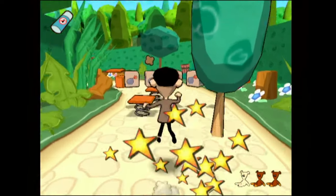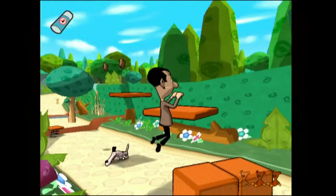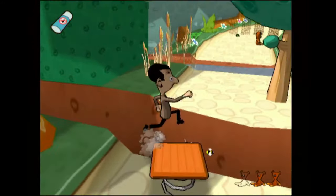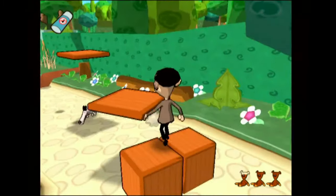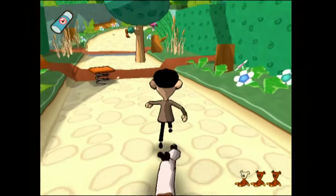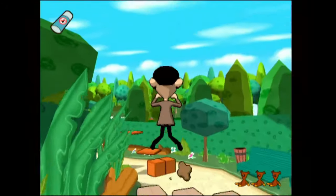Checkpoint. That cat biscuit's gone as well. Oh no, I didn't even notice that there was a cliff thing. Why are there so many massive holes? This just looks like a normal pathway around a neighbourhood. Why are there massive crevices in the ground? They might want to get the council to sort that out. Almost fell again. I hate this game. It's shit. It's absolutely horrible.